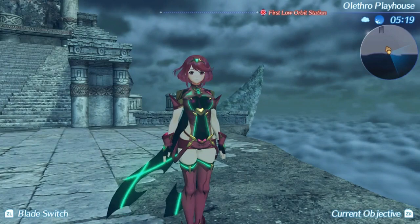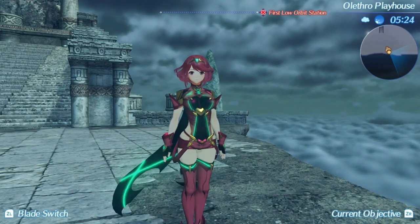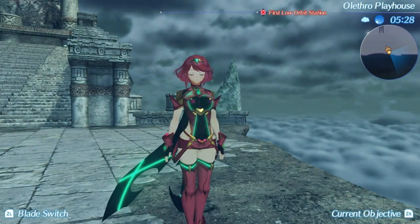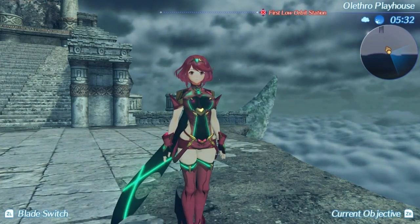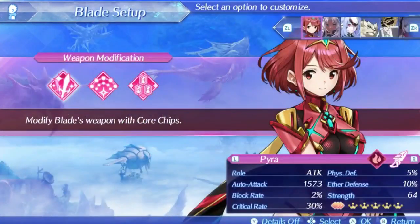Pyra is, of course, a blade that can only ever be used by Rex, and comes with the standard Aegis Sword weapon, which is the exact same weapon Mythra has, and as such has the exact same stats assuming they are the same level of trust. One difference you may notice is the critical hit rate — Pyra does not have a critical hit boosting skill on her skill tree, so it is just the standard and average value of 30% with the highest critical hit rate chip. Not good and not bad, although she could have definitely benefited from it being higher. This weapon has the best top stat in the game, and it has a decent auto attack stat as well.